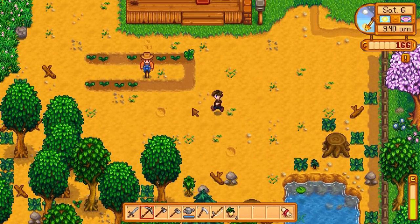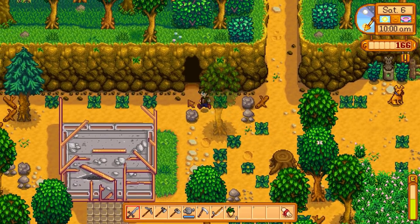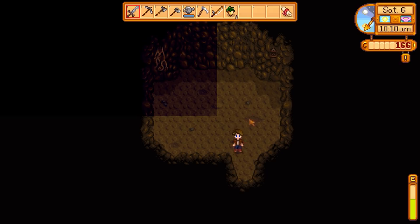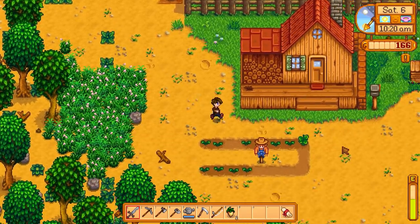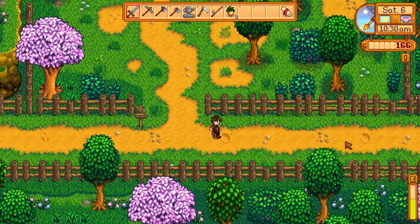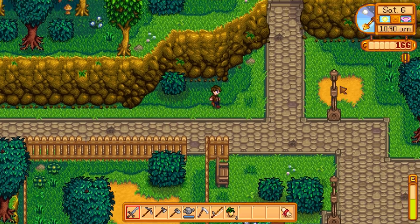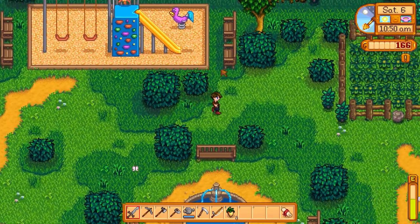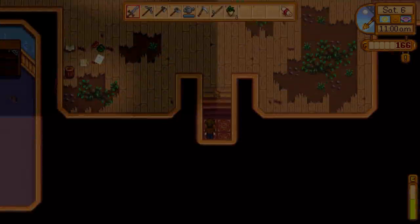Let's refill the watering can and head into that cave over here to take a look. This cave looks to contain a whole lot of nothing, so never mind on that one. Let's go to the adventurer's guild — or maybe we should hit up the town hall. We could find some slimes in there since we do need to kill ten. I think it was up here — the big community center town hall thing. Let's just peek in here and see if we can find some slimes.